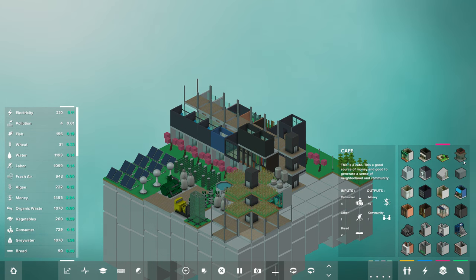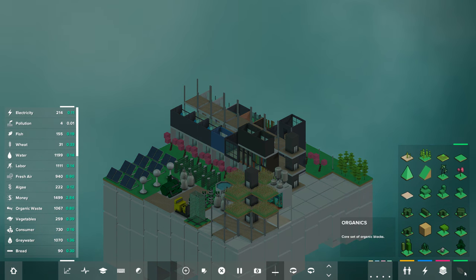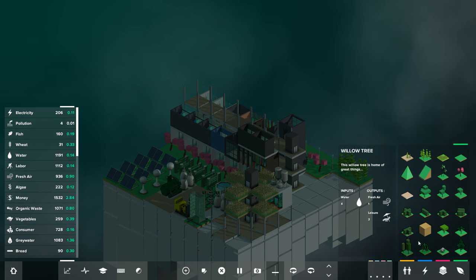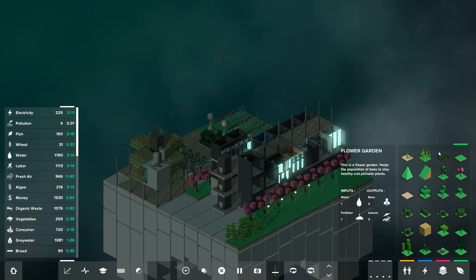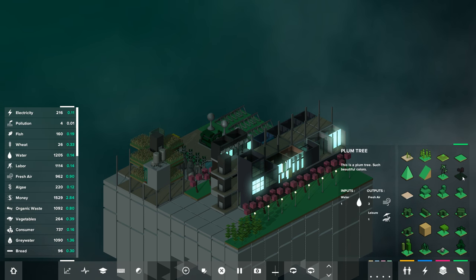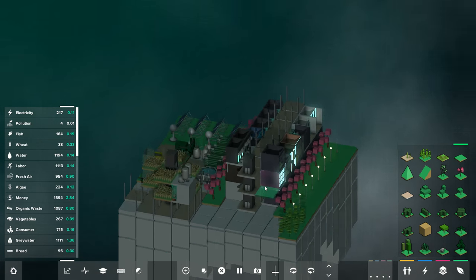We can access beer gardens, cafes, bars, bakeries, hotels which require tourism. In the organic stage you can get all sorts of different buildings — and these are not just cosmetic, which is what I appreciate. They all have their own benefits and differential benefits that are interesting. For example, I've used a lot of plum trees here because they produce better fresh air than smaller trees. A plum tree produces more fresh air and less leisure, while a regular tree produces more leisure and less fresh air.